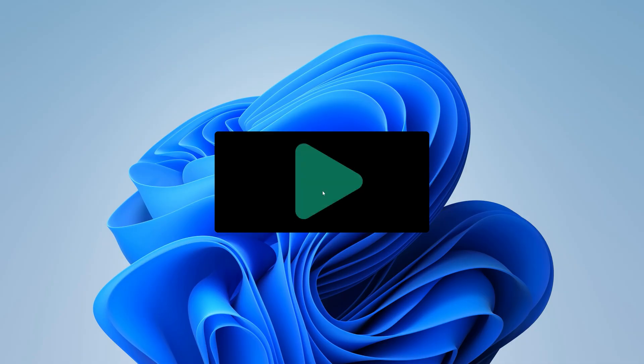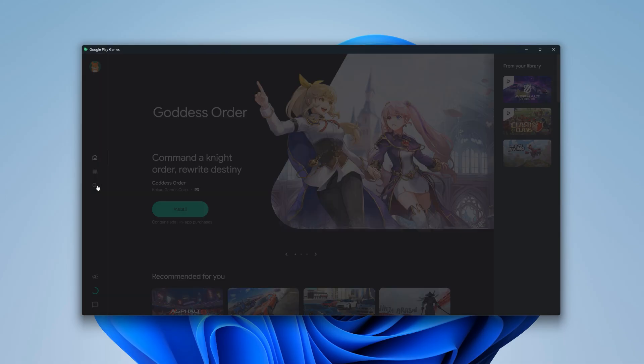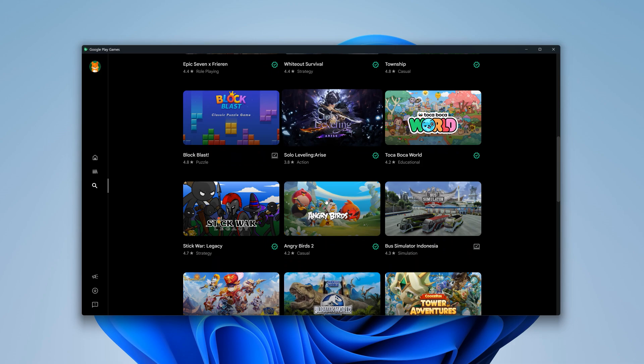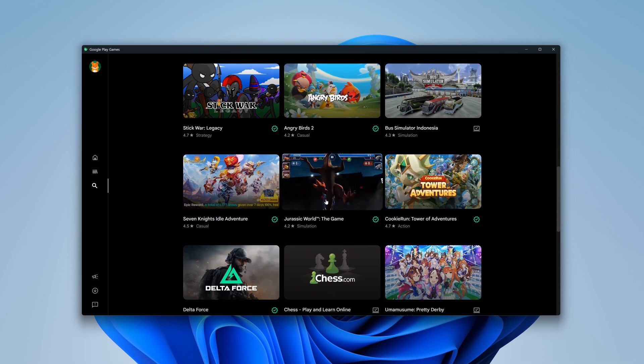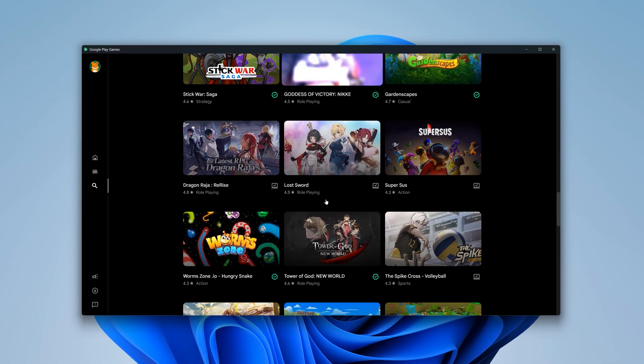The installation is complete. When you launch it for the first time, it'll ask you to sign in with your Google account. I've already done that, so I'm straight in. There are a bunch of titles here, but still some popular ones like PUBG Mobile and COD Mobile are missing. And just so you know, there are no apps here either — it's strictly meant for games only.